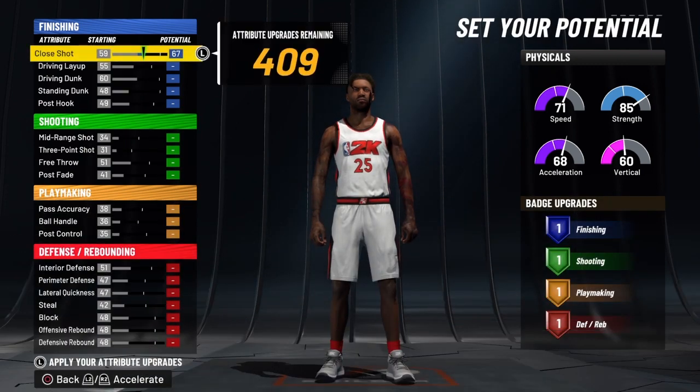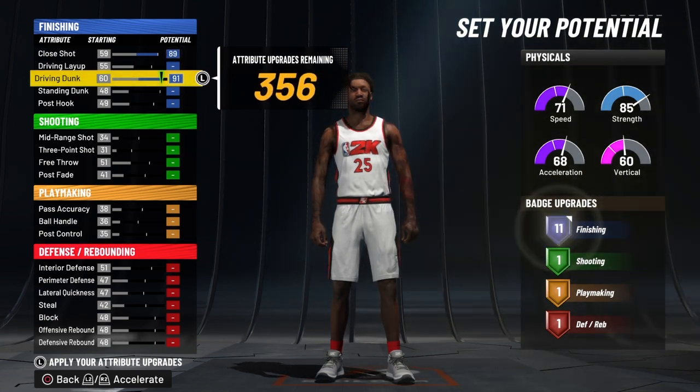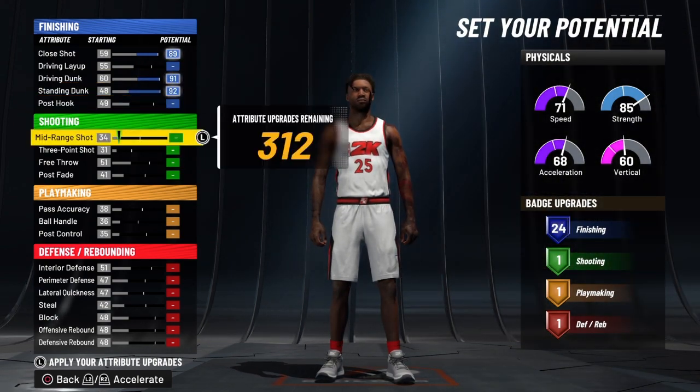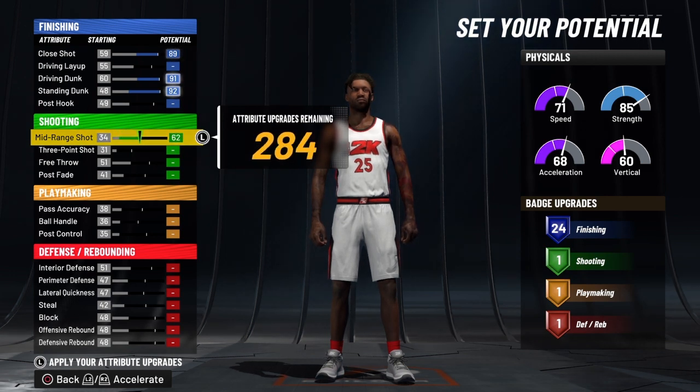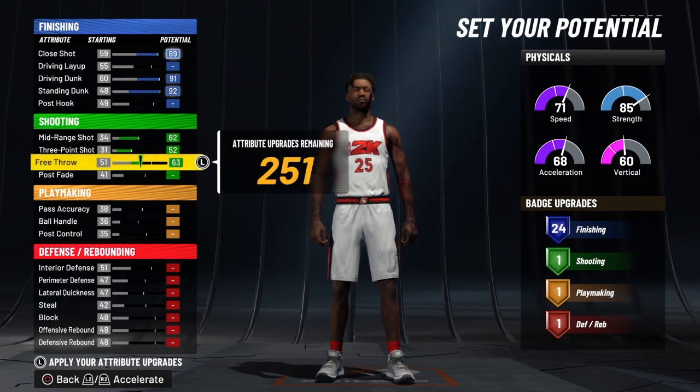Now we're going to go all the way up on his close shot, all the way up on his driving dunk, then all the way up on his standing dunk. Then we're going to come all the way up on his mid-range, all the way up on his three-point, and we're just going to bring his free throw to 70.